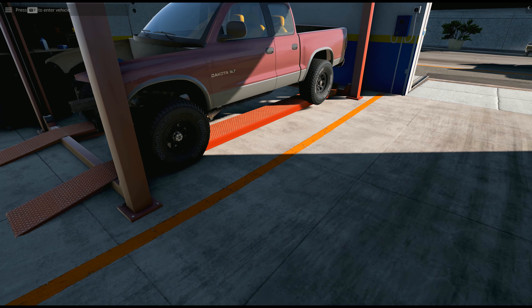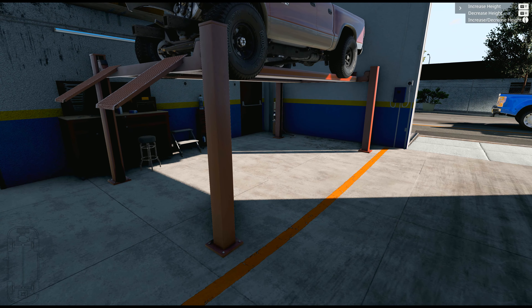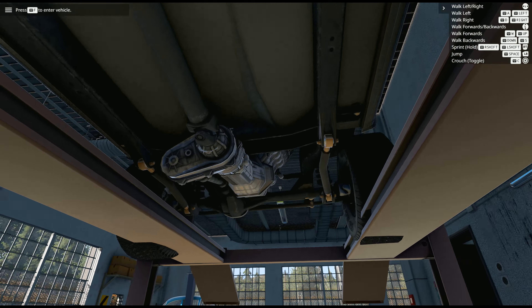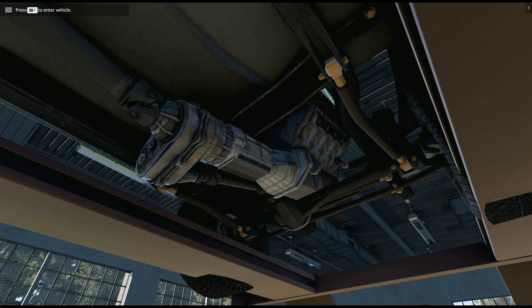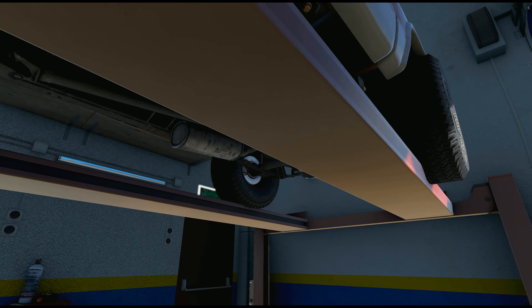We're going to raise it up so we can get underneath the truck because the transmission has to come completely out. The lift isn't cooperating, but if you guys are OGs you've seen this before — you know how we get down. When I say we're going to snatch this engine out, I mean we're actually going to snatch it out of this truck — it's already loose and wiggly, so that's perfect.